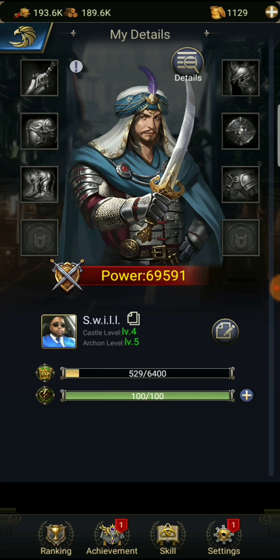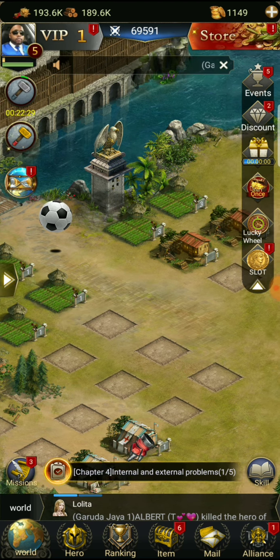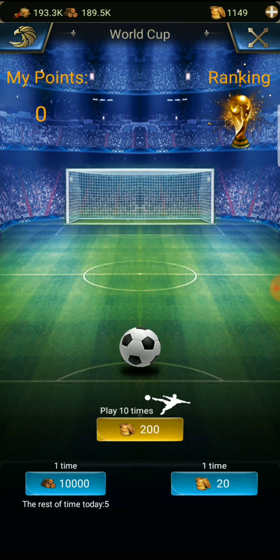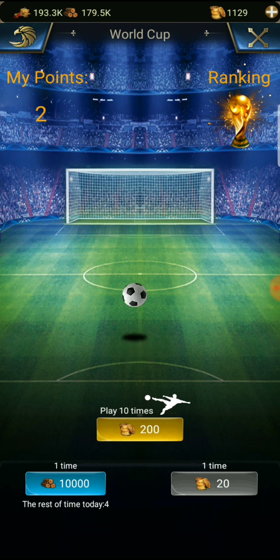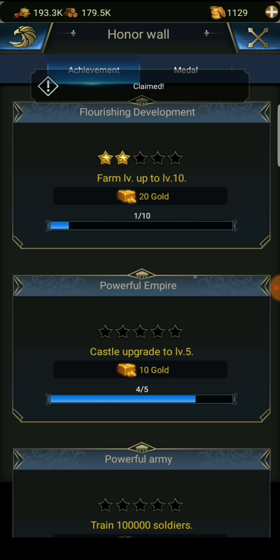We got some achievements - built five farms, let's claim it. Five timber yards, same thing. We got five timber yards and five farms. There's a little soccer ball in the middle - let's use some resources on that, it's 10,000. Boom - we're getting gold, I like it. We got our achievement for five timber yards. Farm level up to level 10, that's a long stretch.